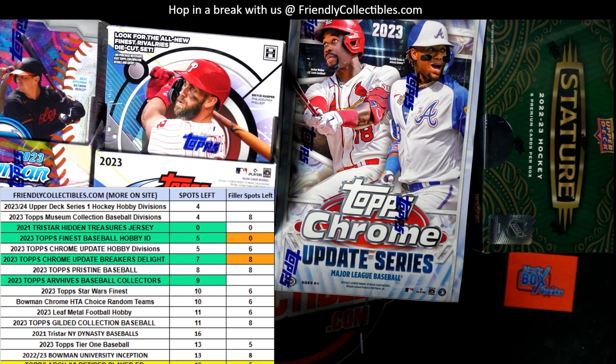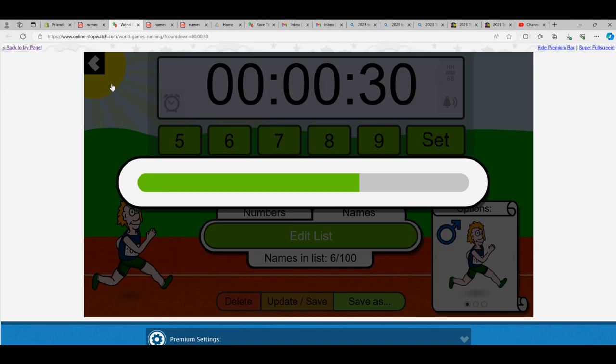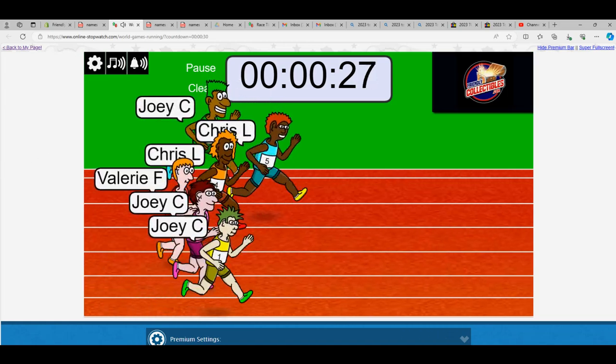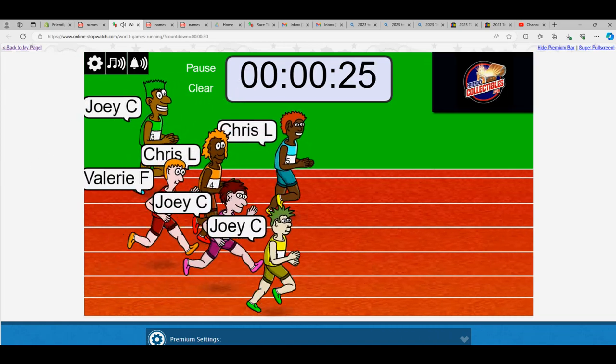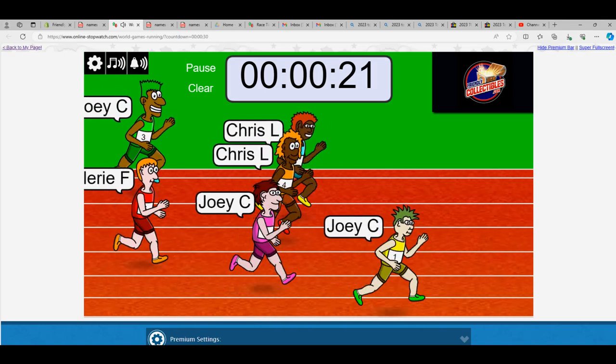Here we go guys, this is going to be the break for Tri-Star jerseys right here. Let's do it — I'll show the guys on TikTok how we do this. We've got a filler race coming up right now. Winner's going to get three spots. Here we go: one, two, three, four, five, six, and seven — shuffling them up seven times. We've got a 30-second race, so the winner is going to get three spots.